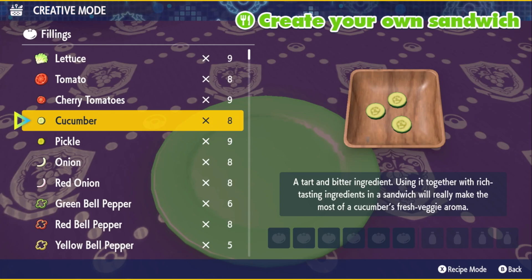Hey folks, Monkey King here and today we're discussing how to make a bitter sandwich in Scarlet and Violet. For this it's important that you look at the actual ingredients listing — as you can see here it says a tart and bitter ingredient.